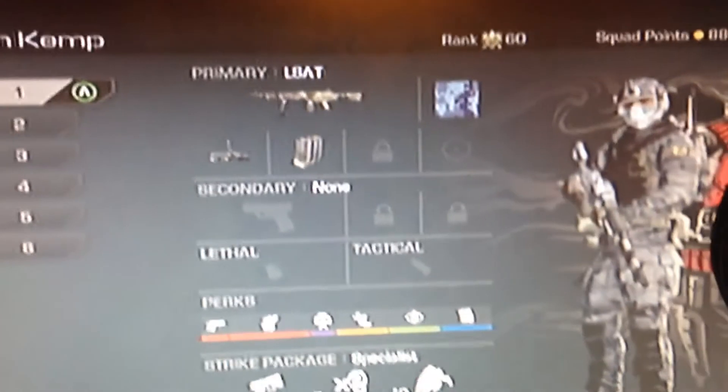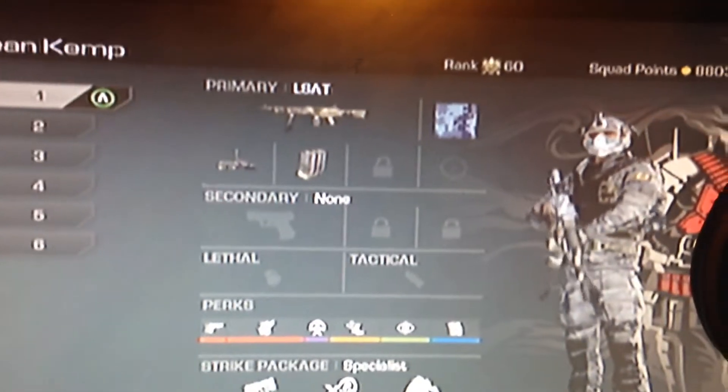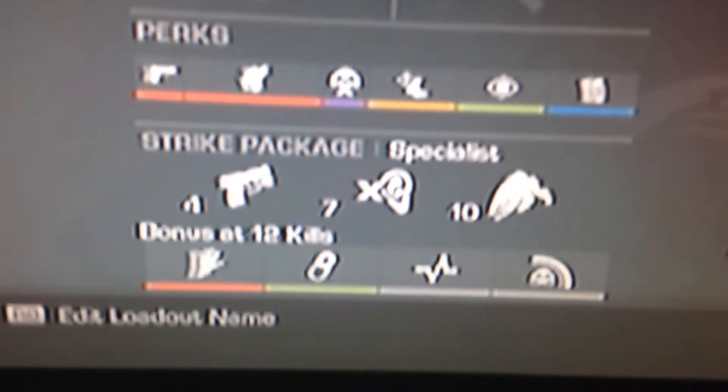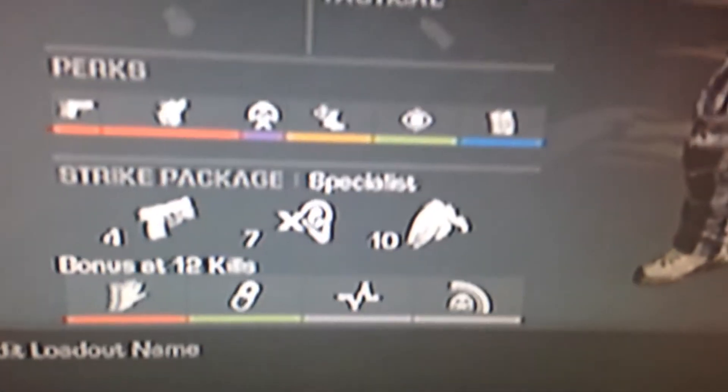First off, I have an LSAT with a tracker sight, extended mags. Most of my perks: ready up, stocker, take down, amplifier, focus, fully loaded, quick drop, sounds, scavenger, sleight of hand, ICU, hard line, pain.